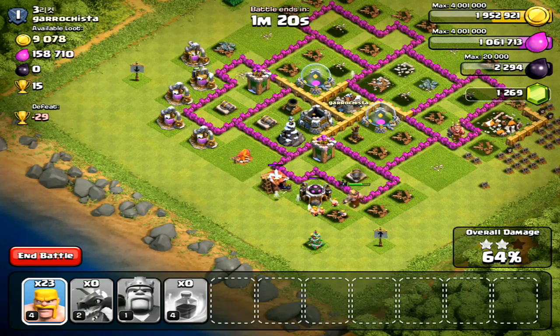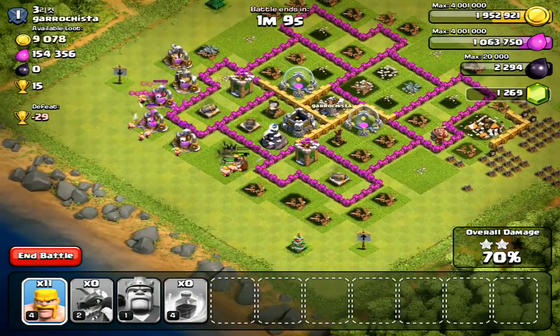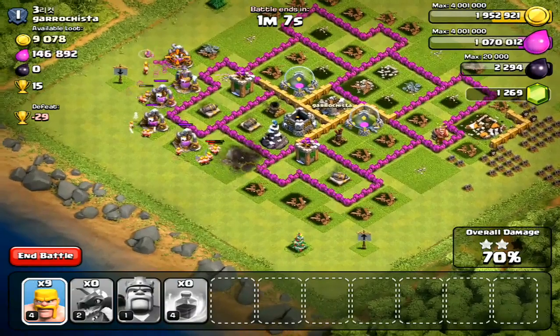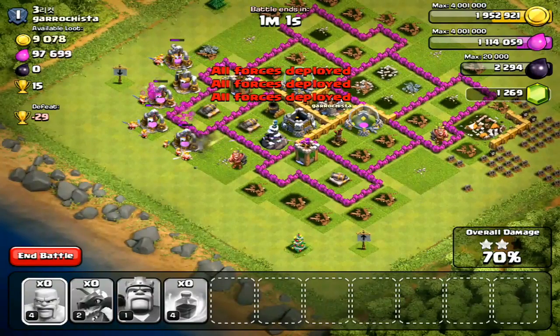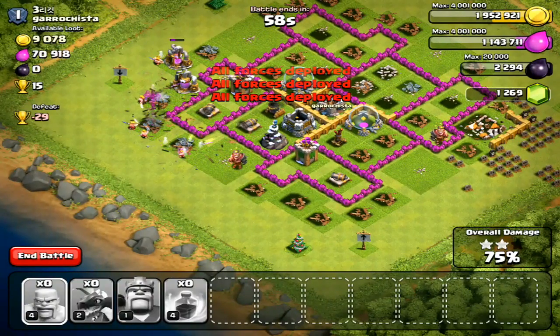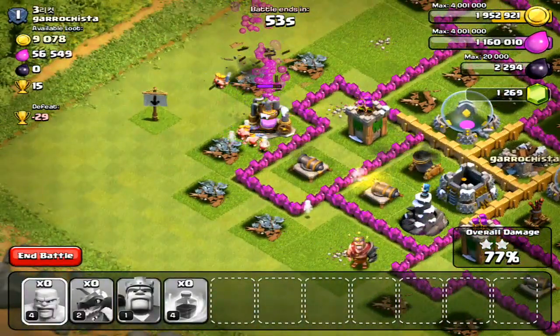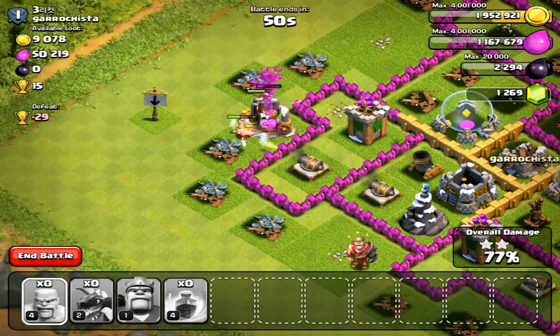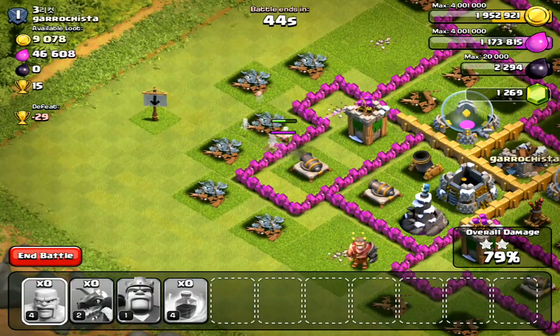I decide to drop my barbarian king anyway to knock out a couple more buildings. There's still plenty of elixir in the collectors, so I grab those — might as well, since I could use it for another all-dragon raid. I drop him down, but it looks like we're sadly going to get only a two-star unless the barbarian king goes Hulk and three-stars the base himself — which doesn't look like it's going to happen.